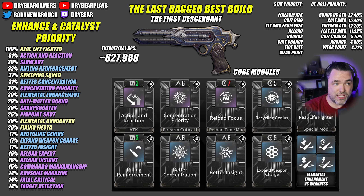The final build I'd use for the Last Dagger as a primary weapon: Action and Reaction, of course; Real Life Fighter for extra damage; Elemental Enhancement off Weakness — because Elemental Enhancement scales off firearm attack, and we're increasing that so much it's always a great choice, giving a 33% elemental damage increase when firing on a target weak to your element. Then Concentration Priority and Better Concentration for crit damage, since we have so much crit chance with this weapon. Reload Focus for crit damage and reload time, and Recycling Genius for reload time and max rounds to maximize stack-building chances. Better Insight also stacks up well due to our unnaturally high crit chance.